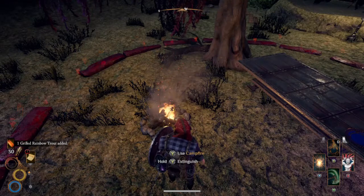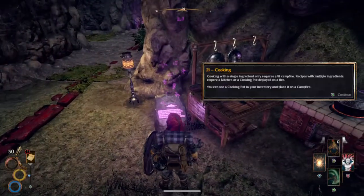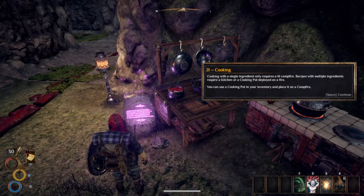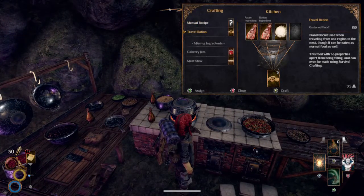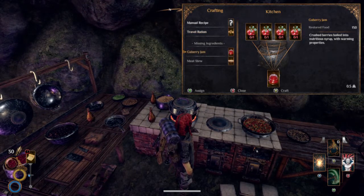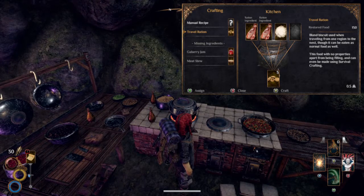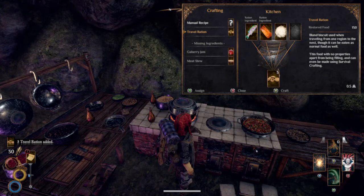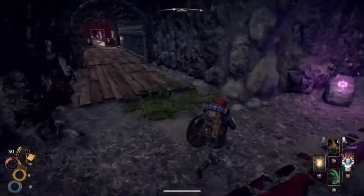That's simple enough — deploying a campfire, we've done that bit. I could make a travel ration, gabory jam, or meat stew — I need a vegetable for that. Let's do a travel ration. I can mess around with manual recipes as well — I like a bit of cooking. Free travel rations added. Good stuff, I'm liking this. Nice simple deployment — a good mechanic.